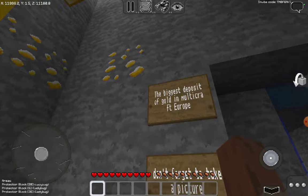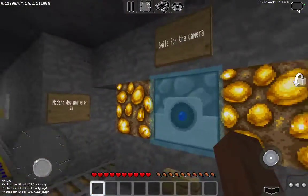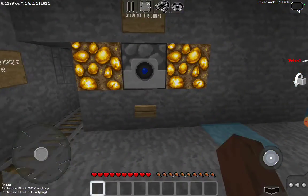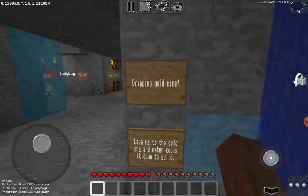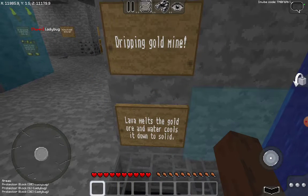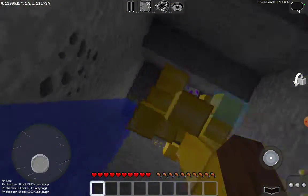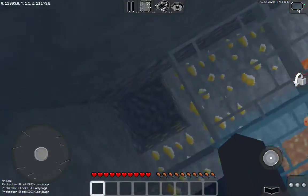This is the biggest deposit of gold in Multi-craft Europe — don't forget to take a picture. Smile for the camera! This is a dripping gold mine: lava melts the gold ore and water cools it down to solid. It has a cool dripping effect.